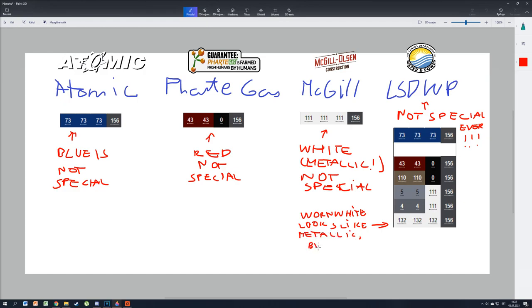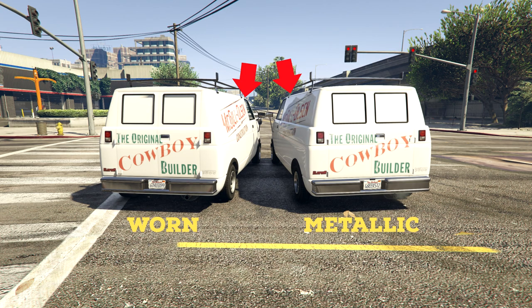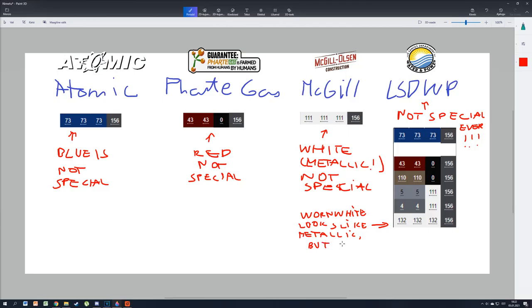If you really want it though, the metallic one reflects light while worn white doesn't, so it is actually possible to separate them — but I do not suggest killing your brain with this. Just avoid white McGill, red Fartgas, blue Atomic, and any Los Santos Department of Water and Power vans, and you're good.